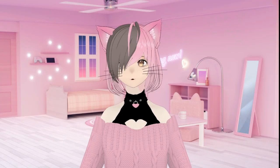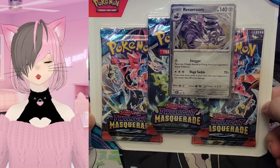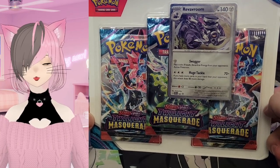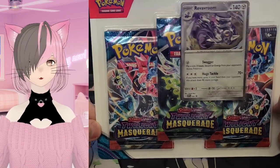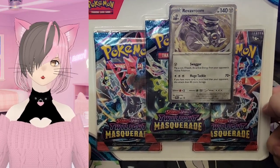What's going on everyone, it's Ashido and today we're opening up some Pokemon cards. We are doing the 3-pack Blister Rev-Room Twilight Masquerade. First time opening these — I think they're the newest set, so I have no clue what comes in them. But I guess we'll all find out.